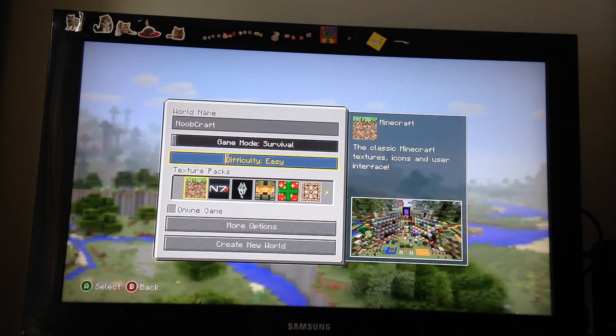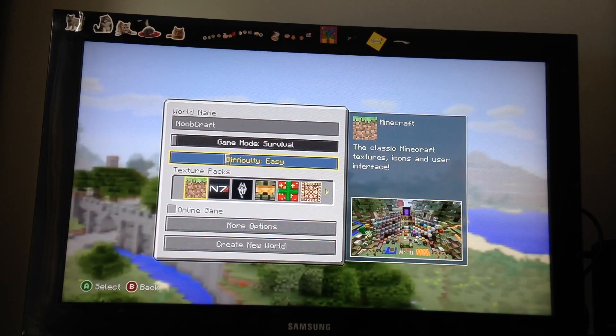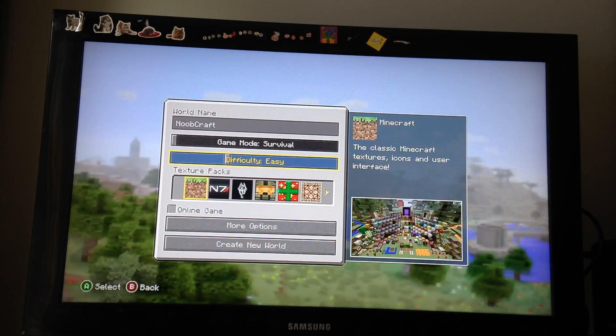So you do new game, you press play game, select your storage device if you've been using that, or if you're just using your storage or whatever it's called.